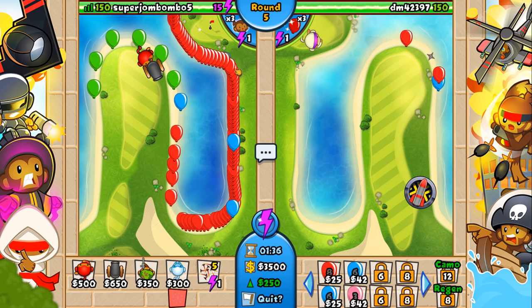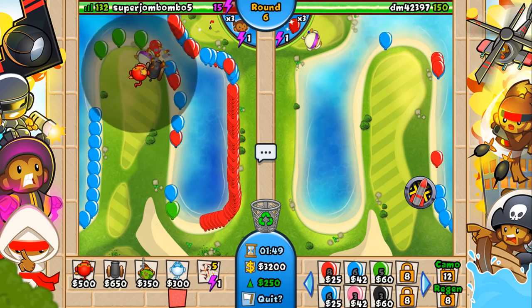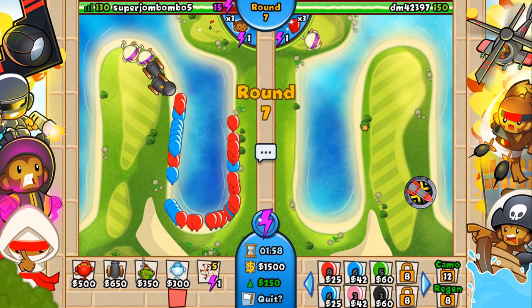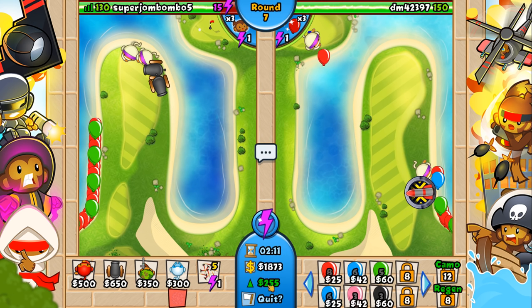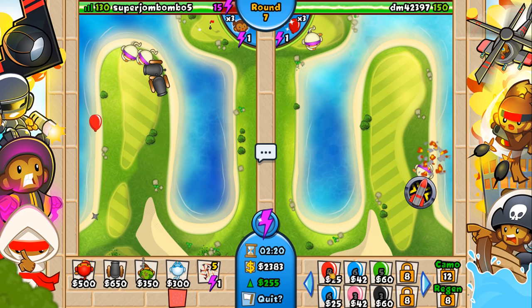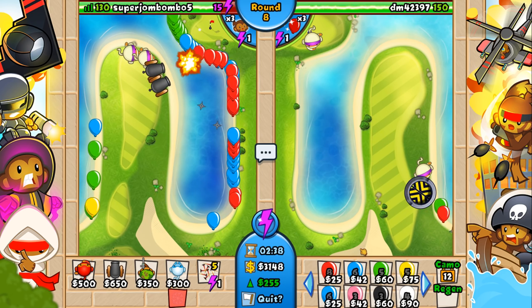As you get better, you start pushing yourself higher with more economy. Basically, every 6 seconds we get an extra 250 bucks — that's our income. I'm going to upgrade my ninja to 2-1, get one more ninja to 2-1, and another cannon as well. The way income works is you can increase it by sending out bloons — it's like 1 income for the cheapest, almost 2 for the next, and 2.4 for green bloons. So you're increasing your economy, but it costs money to do so. It takes about 1.5 to 2 minutes to earn that money back. If you go zero economy the entire game, at 1.5 to 2 minutes you'd be at the exact same amount.